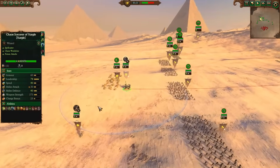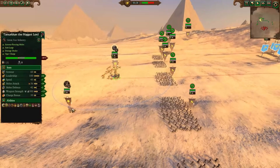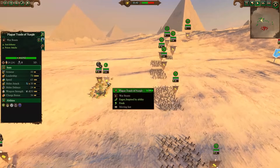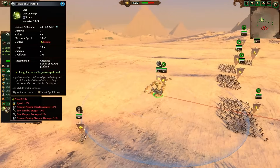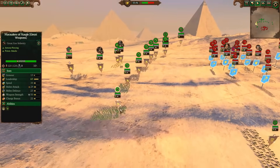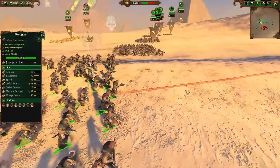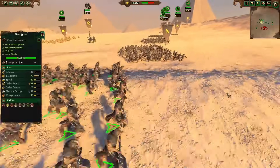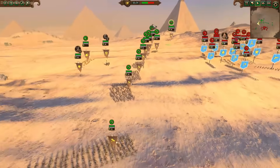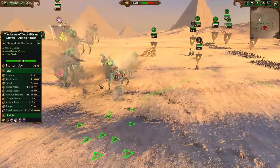We also took the Chaos Sorcerer of Nurgle — the new hero — on his Warshrine to provide a little bit of passive healing, since Tarmacon doesn't bring any of that. I only brought Stream of Corruption as an armor-piercing Breath spell to get through that front line. Pestigores and Marauders of Nurgle with great weapons across the front. We also have some Furies, some Dogs, and the Angels of Decay — Plague Drones with Death's Heads. They just have more ammo and higher stats.